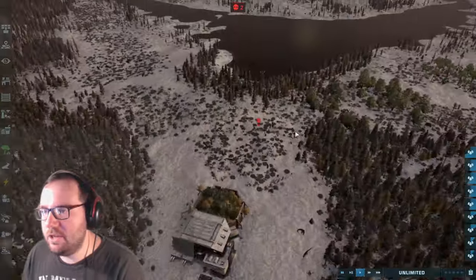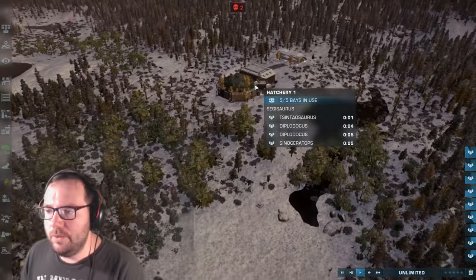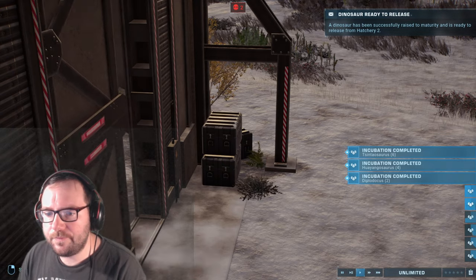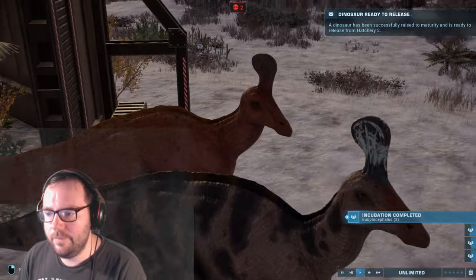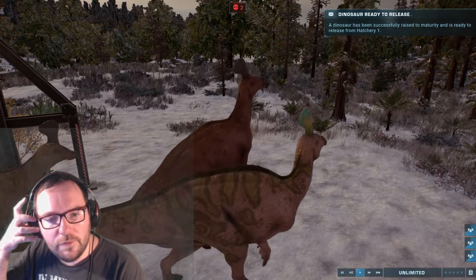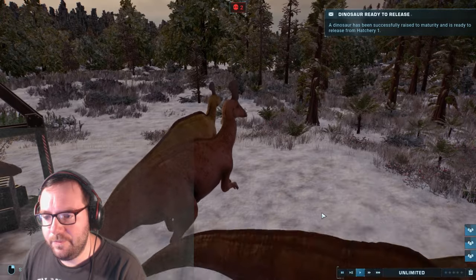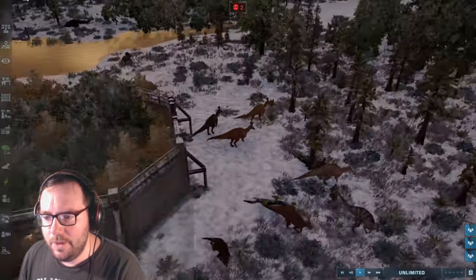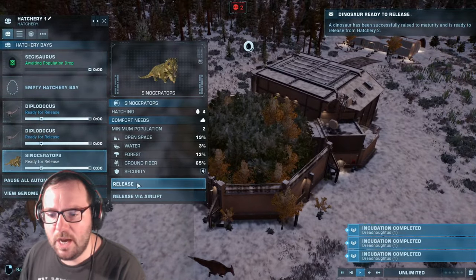Perfect, so that's everything hatched up and hatching anyway. We'll start with Cintasaurus — let's throw those in first. So that's Cintasaurus being thrown in. Let's move on to Cynoceratops.